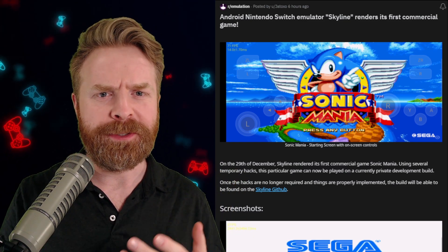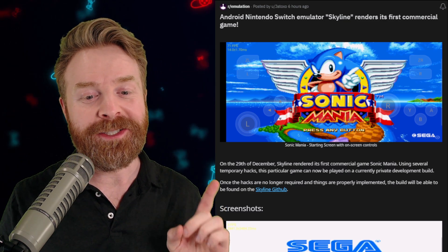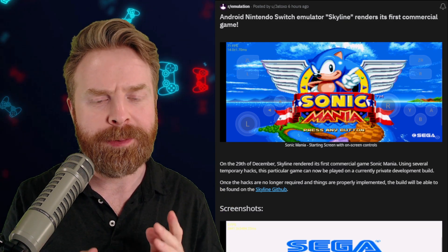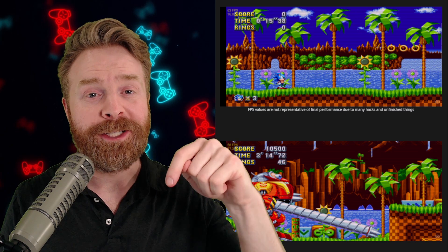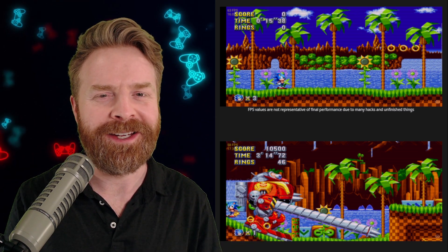Unfortunately, this build of Skyline isn't available to the public just yet. But they do say that once the hacks are no longer required and things are properly implemented, the build will be able to be found on the Skyline GitHub. I'll leave a link to their GitHub in the description below, and I do recommend checking it out and paying attention to it.